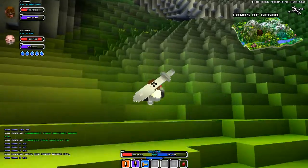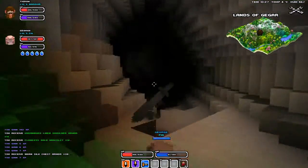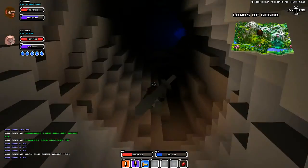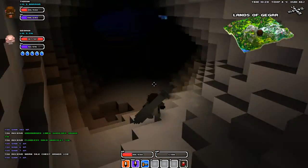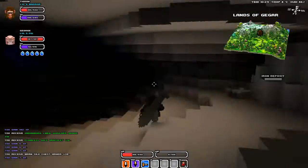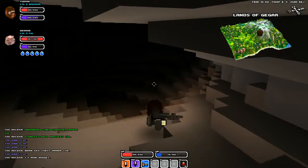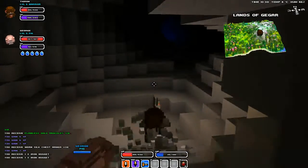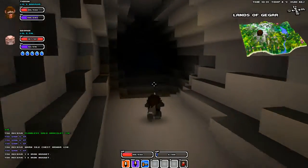That was fun. Let's go through this cave and do some hang gliding on the other side. Nice moody cave — I've probably been in here, looks familiar. I found some gold. There's iron in there too — didn't find that before. Good thing we went in the cave.